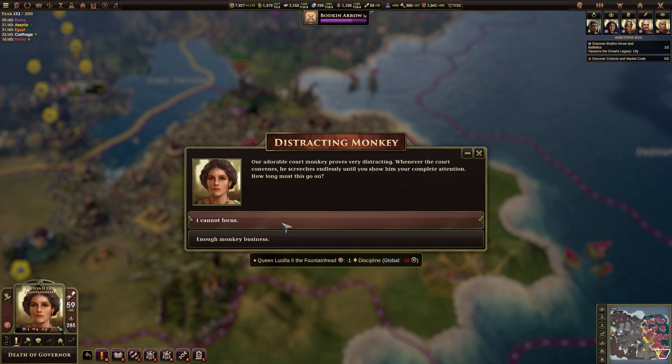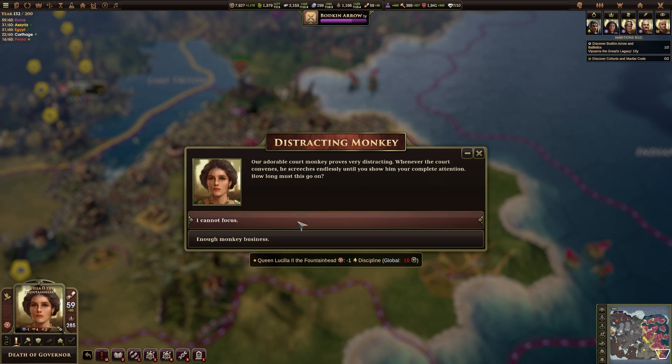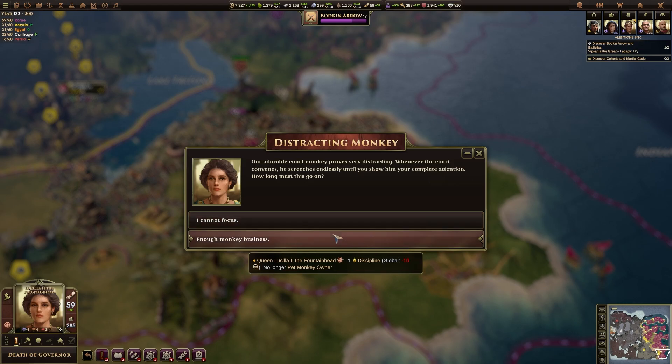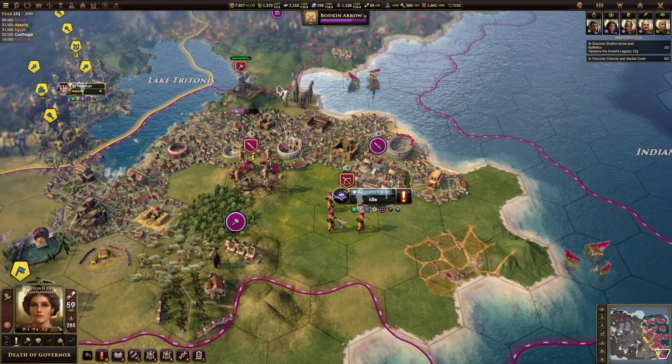A governor's died in office. And our adorable court monkey proves very distracting — whenever the court convenes he screeches endlessly until you show him your complete attention. The two options both have exactly the same negative effect of losing one Discipline, but one gets rid of the monkey. Interestingly, if it keeps happening until we do get rid of the monkey, why would we ever choose the option not to? I'm going to choose the option not to.